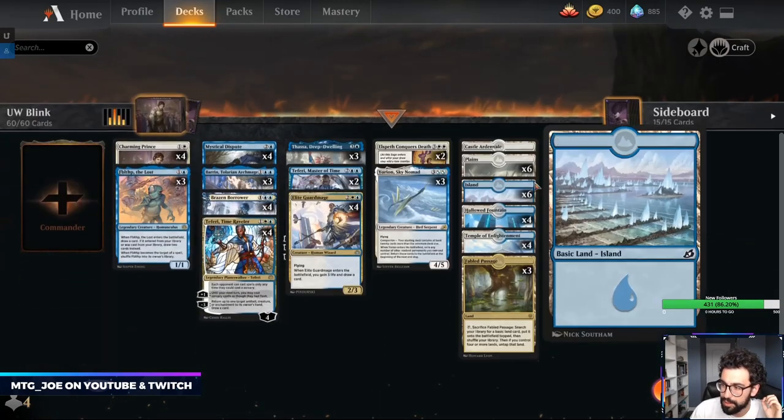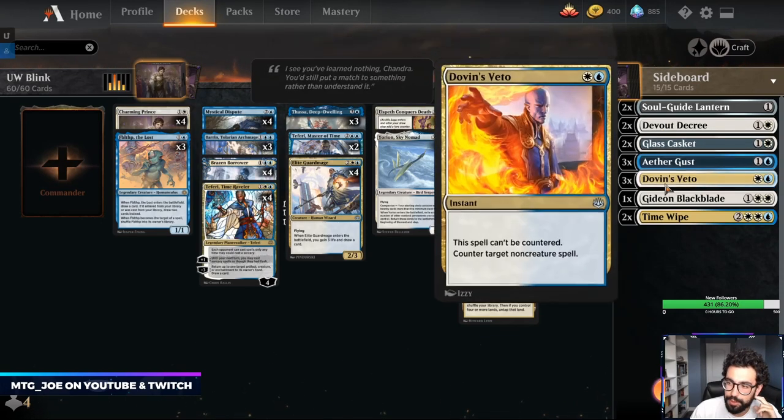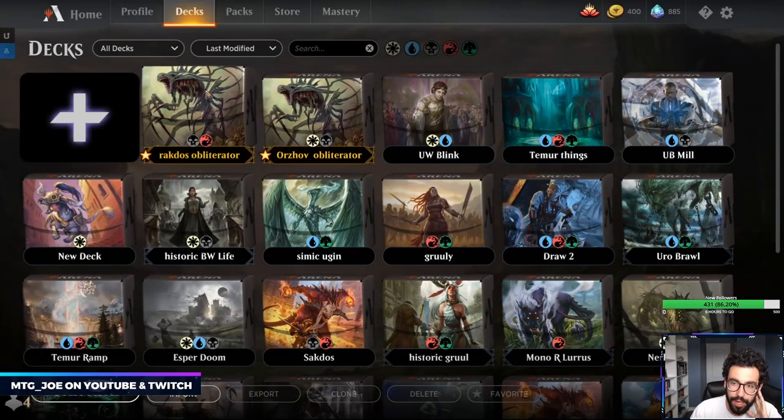Sideboard-wise: Soulguide Lantern for Graveyard, Devout Decree for Red and Black matchups, Glass Caskets for Aggro, some Aether Gust, Vetoes, Gideon versus Control, and Time Wipe. Although we're a creature deck, we can shift to more of a control-y deck. It's also good to bounce our own threats so we always keep something around afterwards.